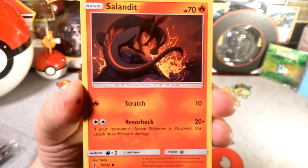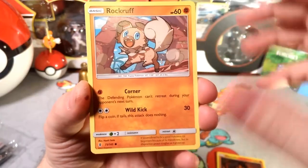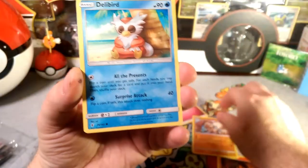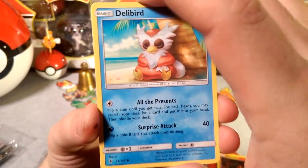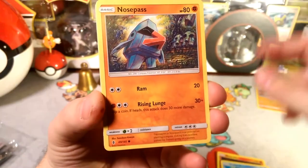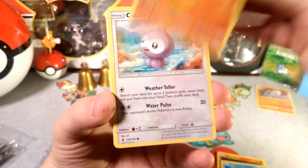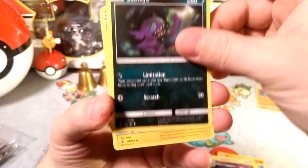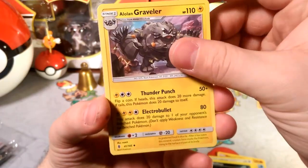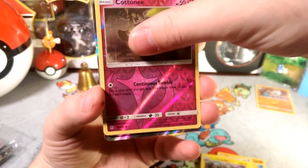Oh look at the Mudsdale — that's the land one — and it's a Rockruff! I love Rockruff. Go corner, go corner. There's a Delibird — look how shady he looks, chilling by the trees. Nosepass pointing in the right direction. Castform, Gardevoir, a Stabilizer limitation, Alolan Graveler with that Electro Bullet reverse foil, and a Cottonee with that Continuous Tumble.